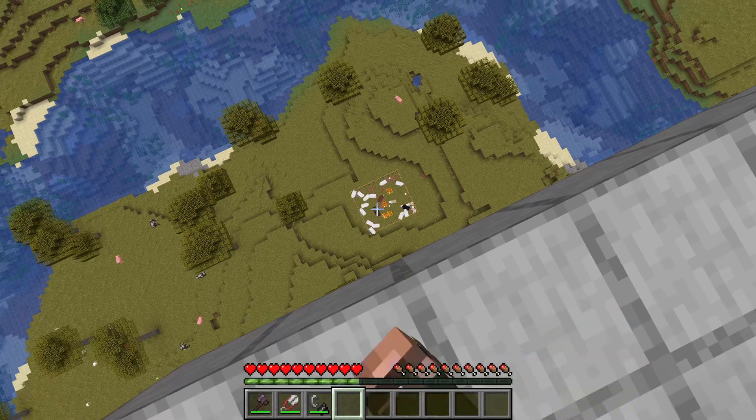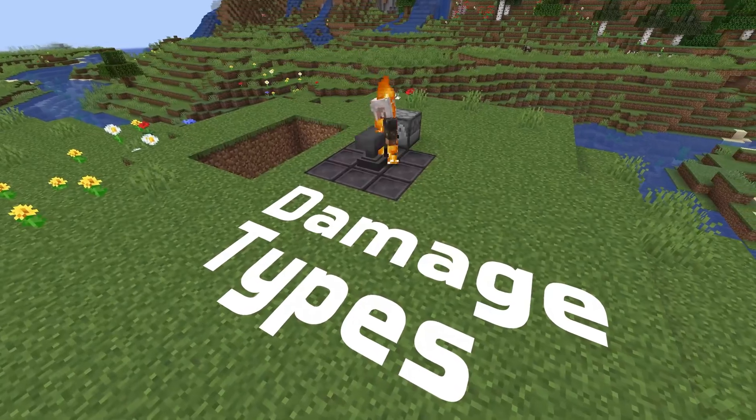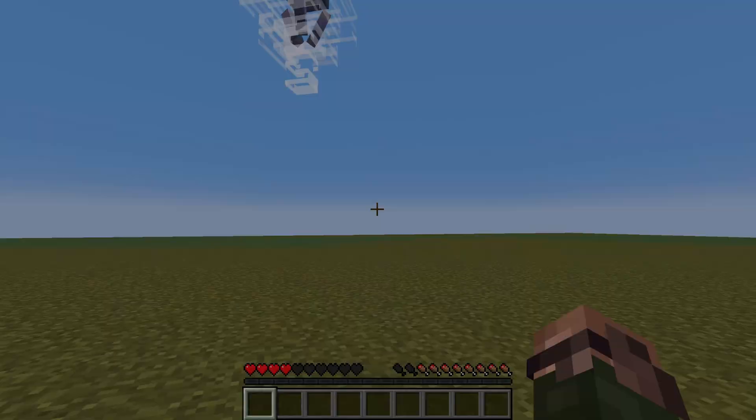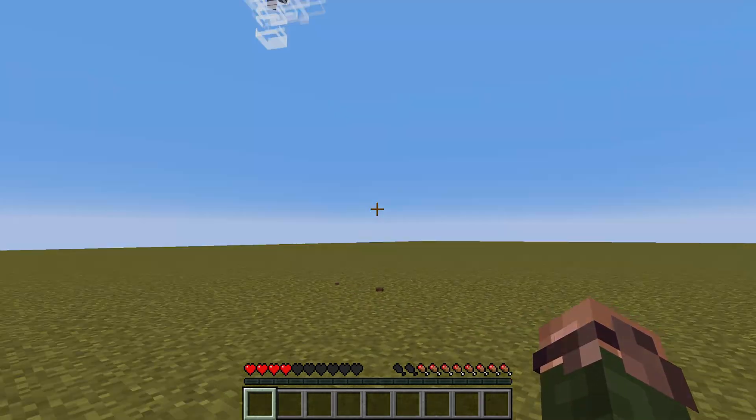There are some other small bits in this version as well. In damage news, llama spit is now its own damage type called spit. And wind charges also have their own wind charge damage type if you have the update 1.21 experiment on.